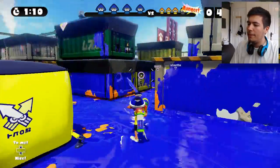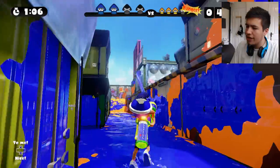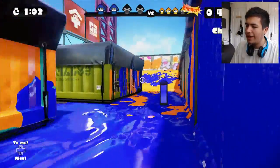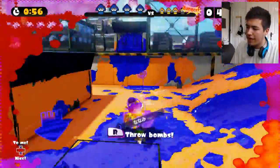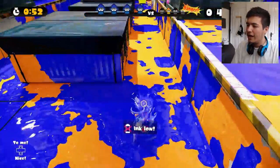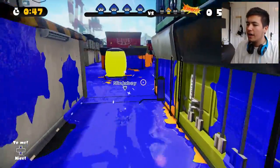Let's paint the walls and paint everything! We should get our ability pretty soon. There we go. Let's just cover their area now in the lovely blue color rather than their orange color — even though I really like the orange color. We need to get back out of there, otherwise we're going to die pretty soon.